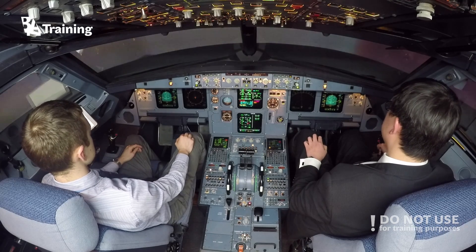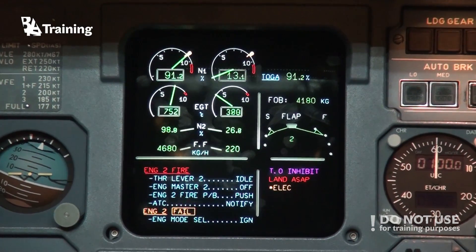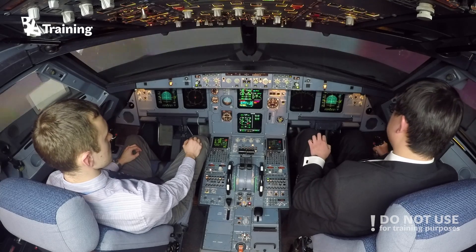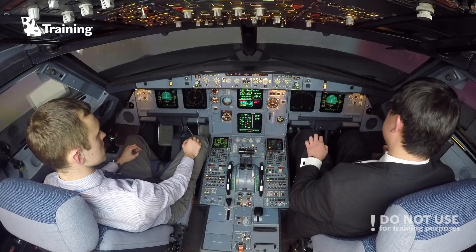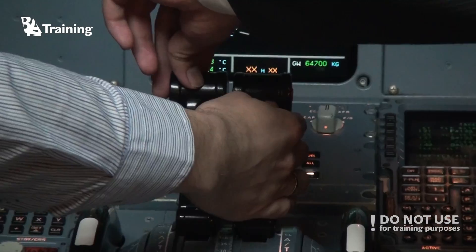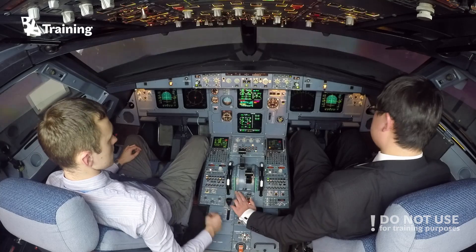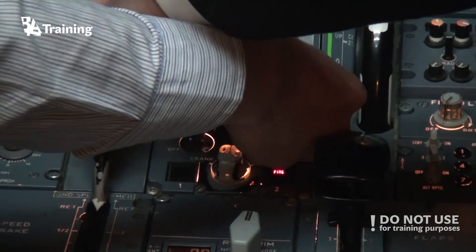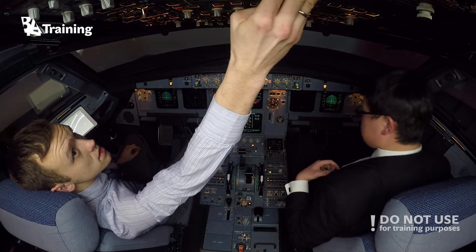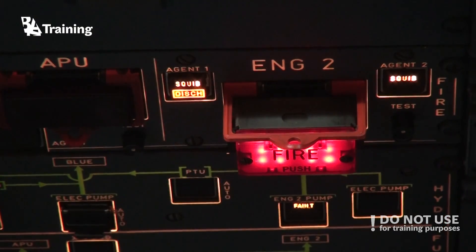Keep the flight director. Again, action. Engine fire. Thrust lever engine 2 idle. Confirm. Confirm. Confirm. Engine 1 — hold, engine 1 idle. Keep the flight director. Engine 2 master, confirm. Confirm. Off. Engine 2 off. Push engine 1 agent 1. Discharged.